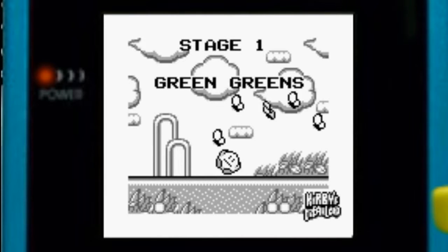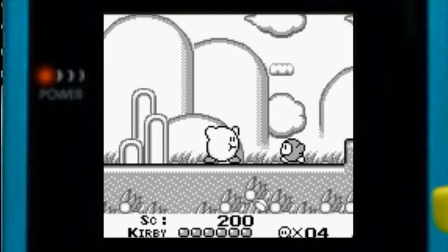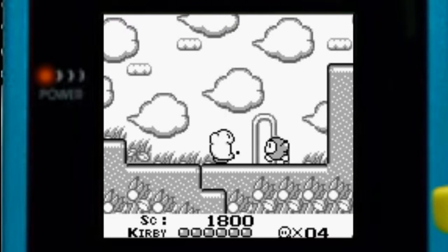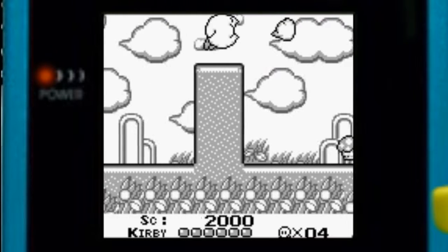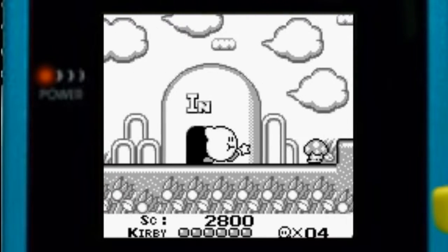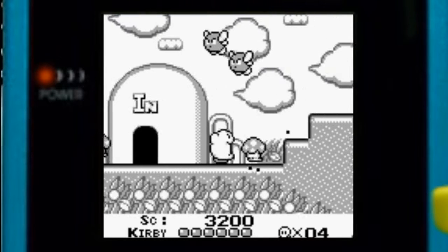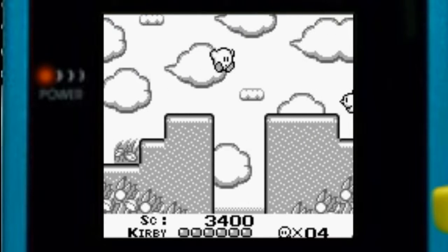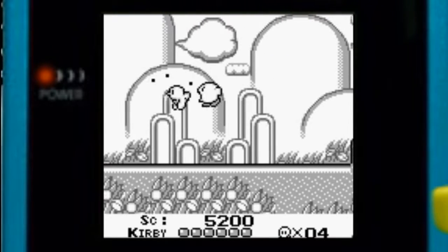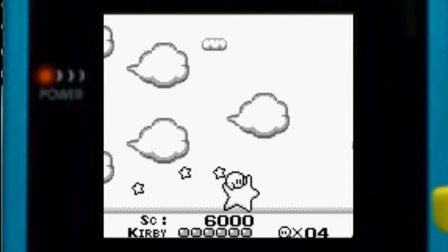Stage one: Green Greens. We all know this place — it's a staple of the Kirby franchise, as well as the music. We've got Waddle Dees, birds, and Brun Burts. Your usual roster — Cappies in here too. If you actually manage to take some damage, I feel that's pretty early for a rest house.